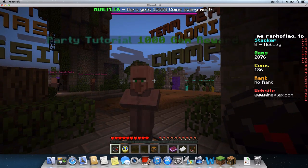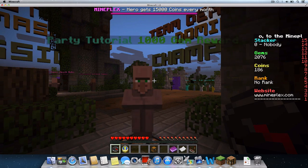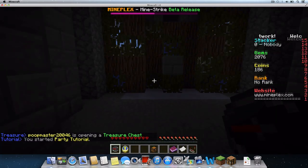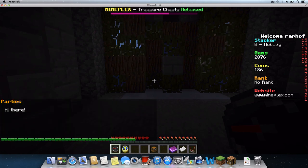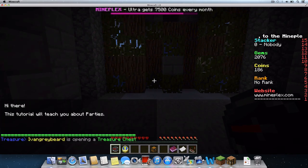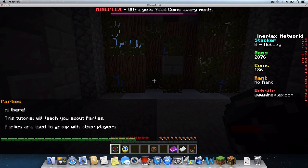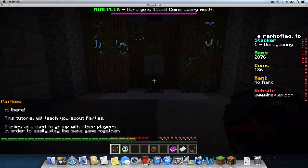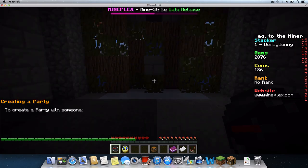Click the right mouse button — the Use Item button we learned earlier. After watching the party tutorial, we'll have the skills to link up with our friend and select our first minigame. If you liked this video or have requests for other Minecraft tutorials or how-to videos, please subscribe to the Raph of Leo channel and post your thoughts in the comments below. Thanks for watching!